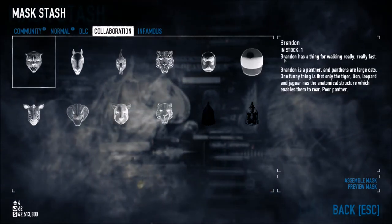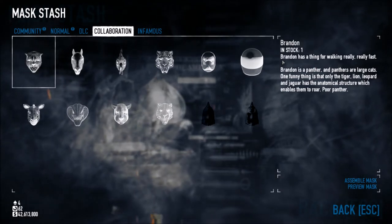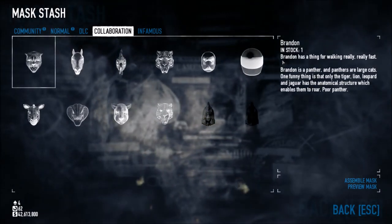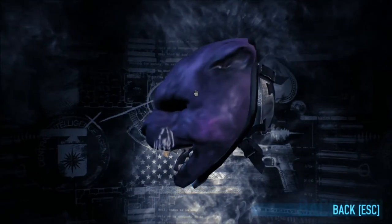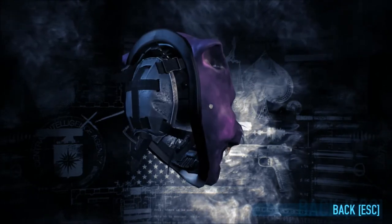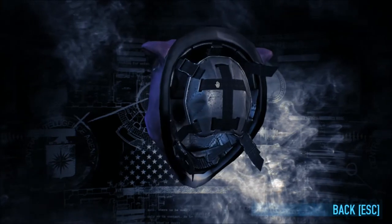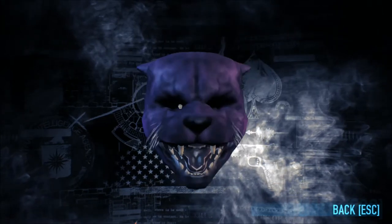So this is Brandon. Brandon has a thing for walking really, really fast. Brandon is a panther, and panthers are large cats. One funny thing is that only the tiger, lion, leopard, and jaguar has the anatomical structure which enables them to roar. Poor panther. If we preview this mask, we get a pretty standard panther. He's purple, which is kinda cool, but the textures are really fuzzy and I couldn't really do anything about that. You can see it's got whiskers, and if cats and panthers are your thing, this is the mask for you. I like how you can't really see the eyes — they're kinda black and shadowed. That's pretty cool.